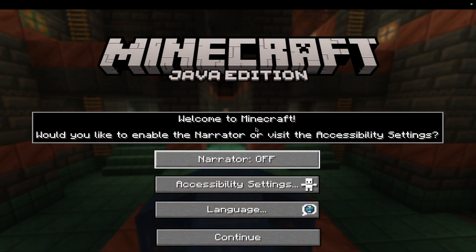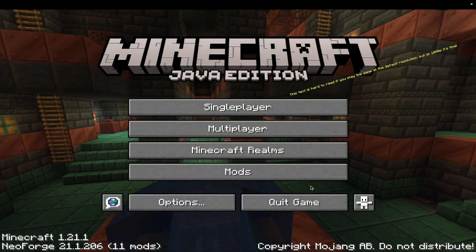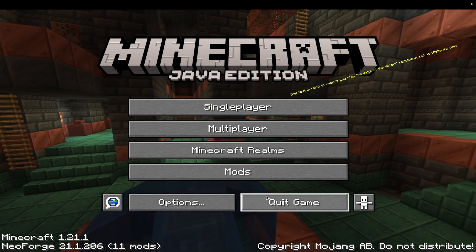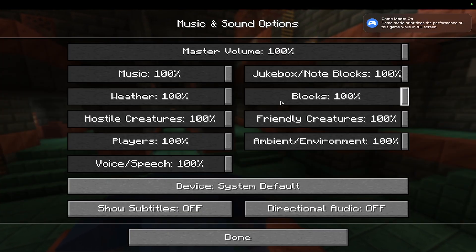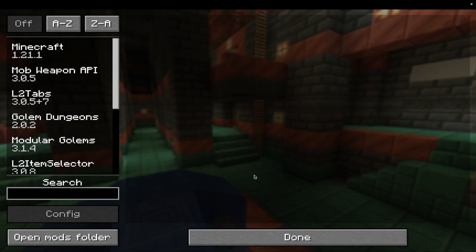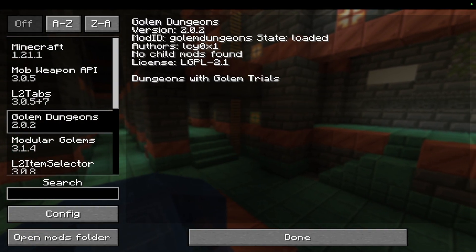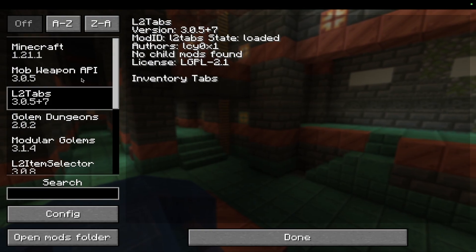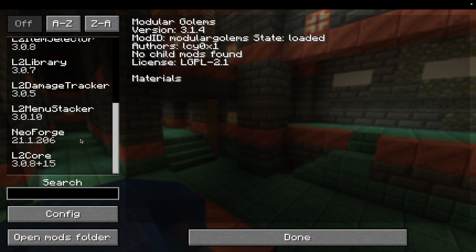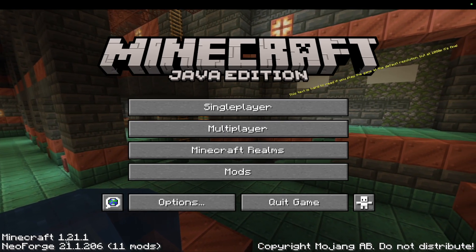We're going to put this into full screen. We'll make sure the narrator is off — I guess that pops up the first time. Now we're over here — going to turn off the music so you guys can actually hear me talking. If we press Mods, as you can see we have the Golem Dungeons mod and all the other ones that were in that pack.